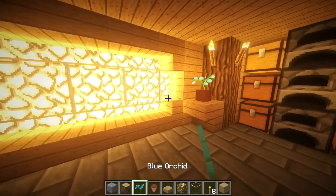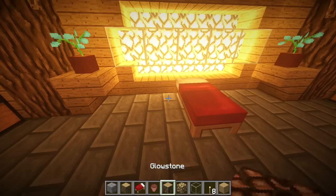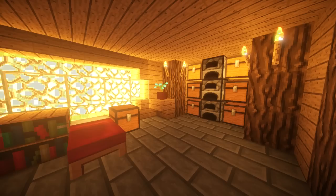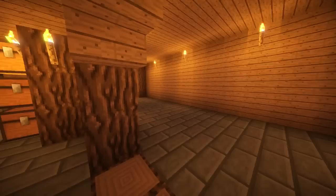In the corner here and right here, we're going to do a blue orchid in a flower pot — my signature sort of thing. Then last but not least, we're going to have our bed, maybe some books, and another little personal chest. I really like the way that looks. Let's grab a pressure plate — we can play around with wooden or stone. I think the stone looks awesome. I really love this room. Pretty awesome and pretty easy to do.